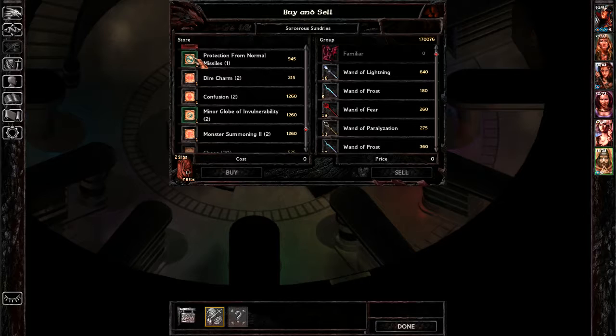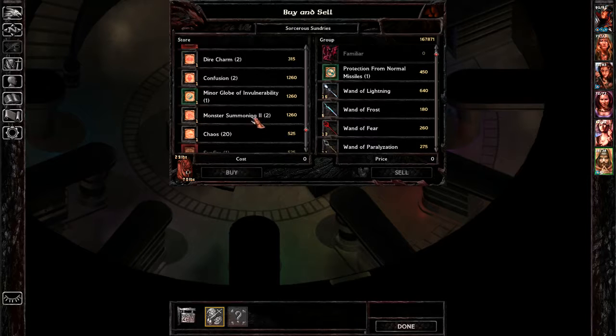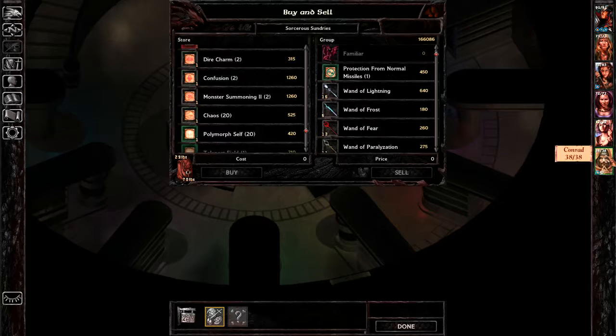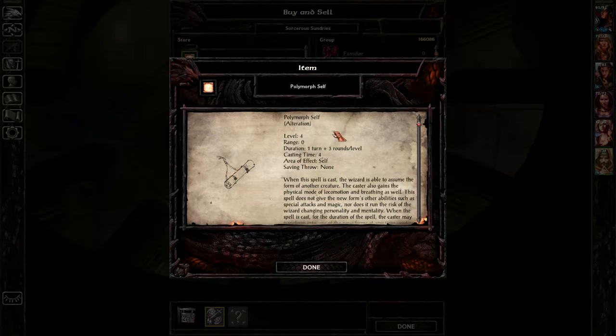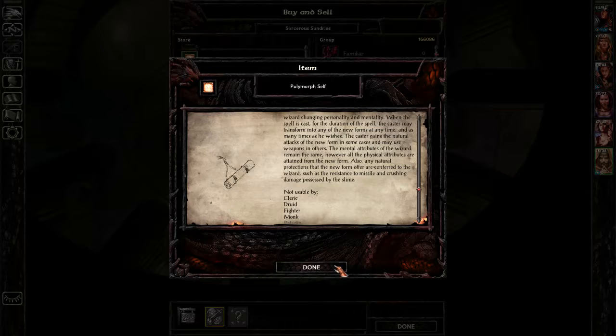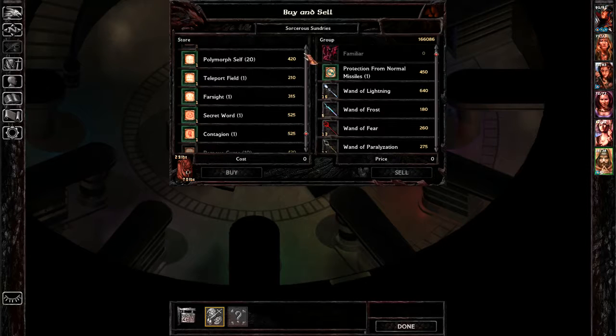We actually failed that one apparently. Globe of minor invulnerability, which could be useful. And here — sunfire. We can't cast sunfire, but one of us can. Polymorph self — why would you ever want to do that? It gains abilities. We might as well have one — we have 20 of them to sell.